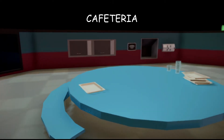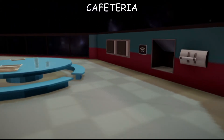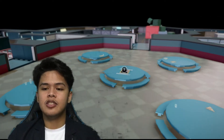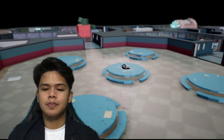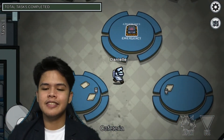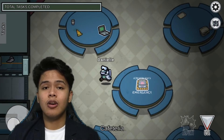Going further into the spaceship, we find ourselves inside the cafeteria. The cafeteria is where food is mainly processed and it provides food for everyone on the ship. We can relate this to the ribosomes, because the ribosomes are known to be the site of protein synthesis and produce proteins mainly for the cell organelles.